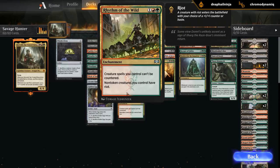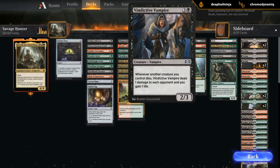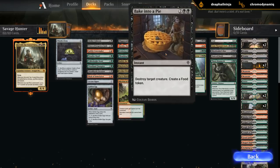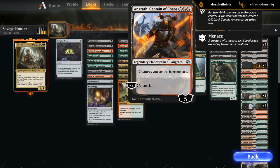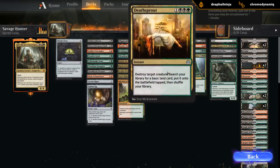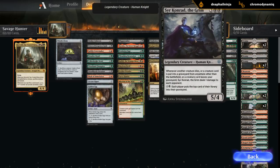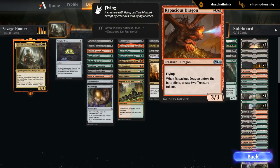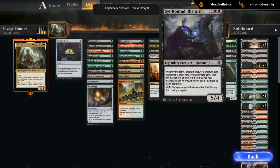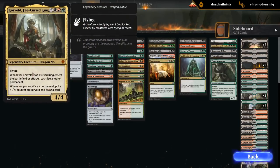Rhythm of the Wilds to give creatures haste or +1/+1 counters. At 4 mana we've got the Vampire. Finebroker is great. Bake into a Pie - another food related item, so probably don't want to play the Jund deck if you're hungry. Destroy a creature and make a food token. Then Angrath to provide more sacrifice fodder, and a Deathsprout. At 5 we've got Sir Konrad chilling in this deck as well - he's just in every deck apparently. Rapacious Dragon also plays well with our champion and treasure tokens in general that we can sacrifice - plays well with Korvold.